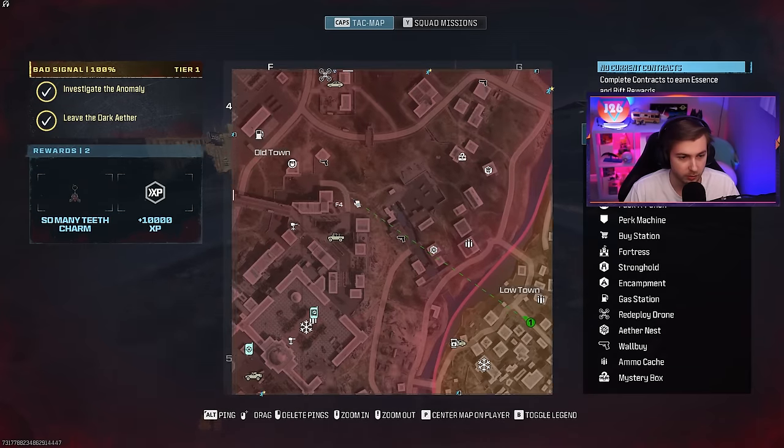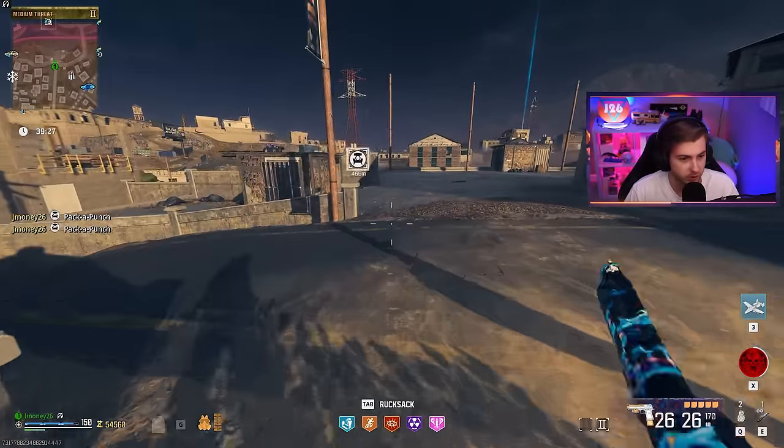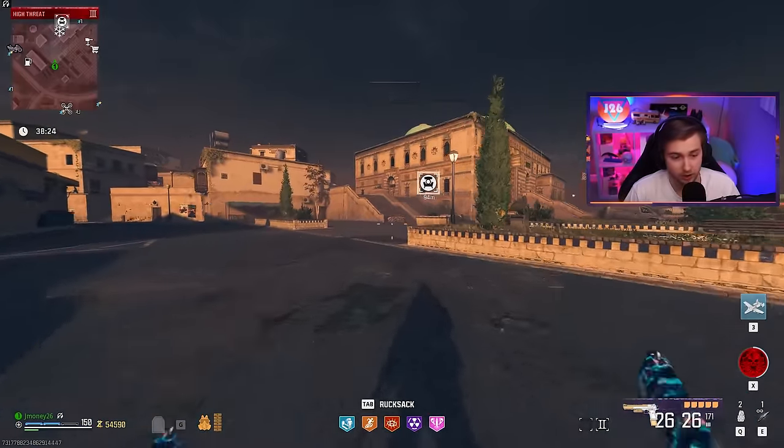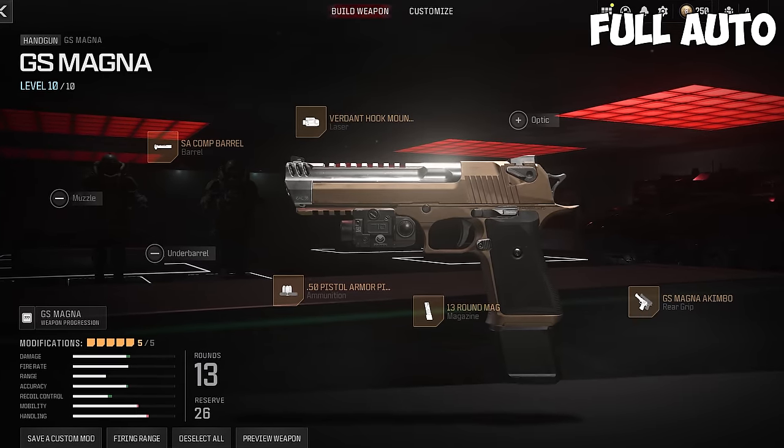Are these not scaling with Pack-a-Punch? That's so weird. Let's go ahead and make our way over to the tier three zone and get these pack three and grab any perks that we're missing on the way. We don't know how these are going to do against the mega abomination or any bosses yet, but here are my builds for both the single fire Deagle and the full auto Deagle.